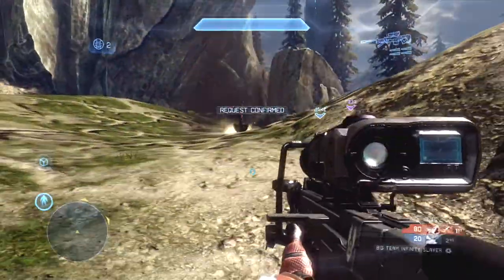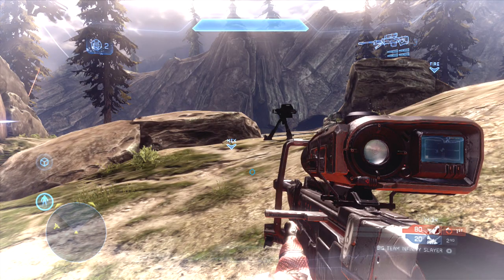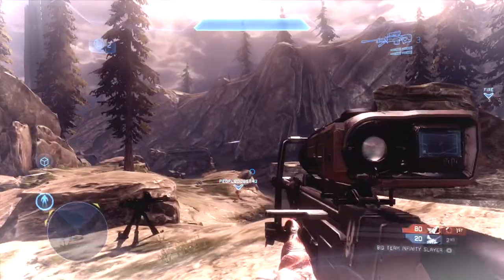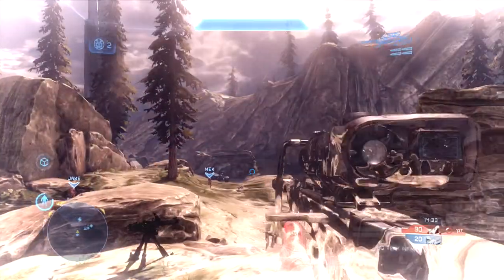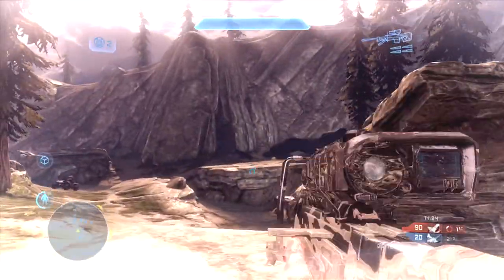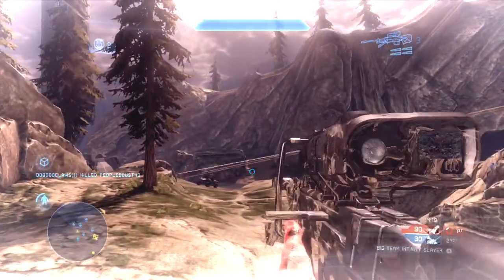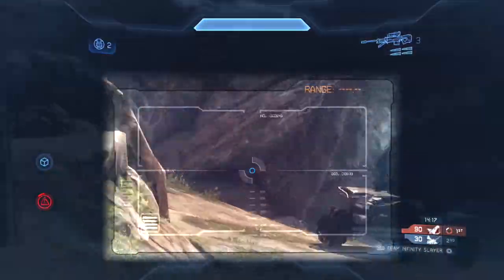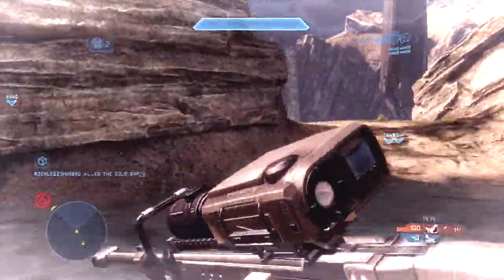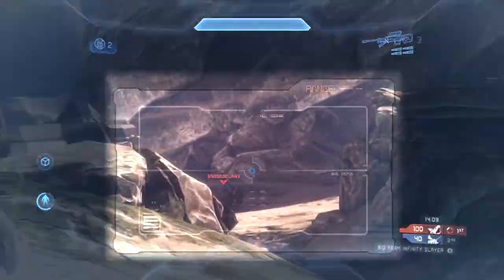Questionable call right here on my part. The damage boost is best used in small, tight quarters locations. Using it with something like a huge power weapon like the incineration cannon or rocket launcher isn't very useful because it's already a rocket launcher — why would you need to damage boost that more? Damage boost weapons that don't have a whole bunch of power to begin with, like the battle rifle or the DMR, or even the light rifle — even better because zoomed it's a four-shot kill — that would be an even better use of it.